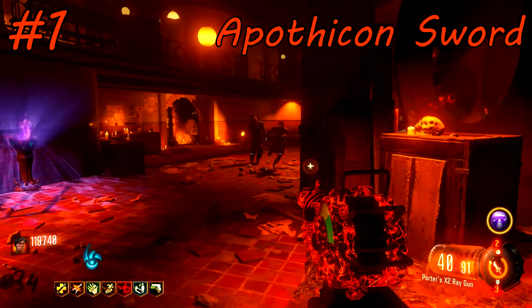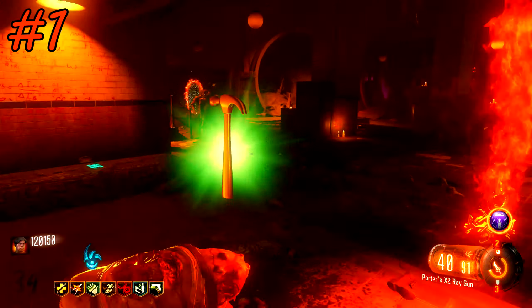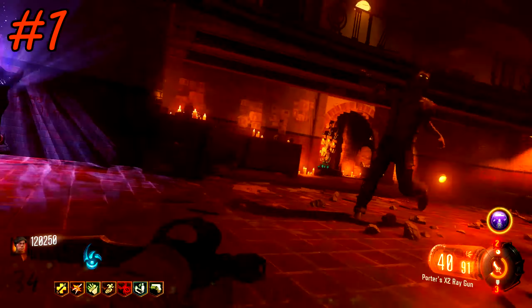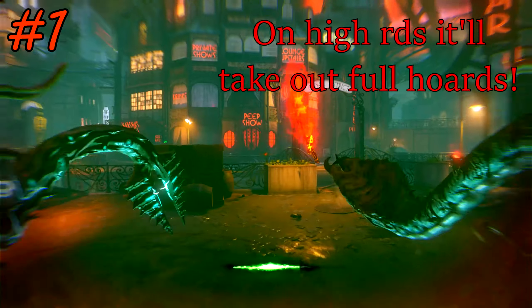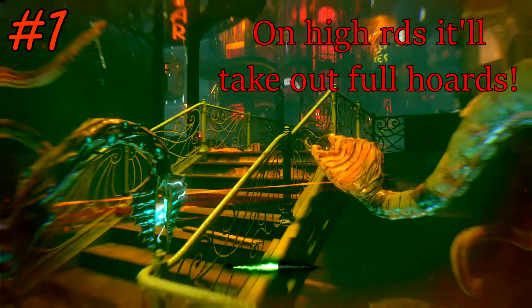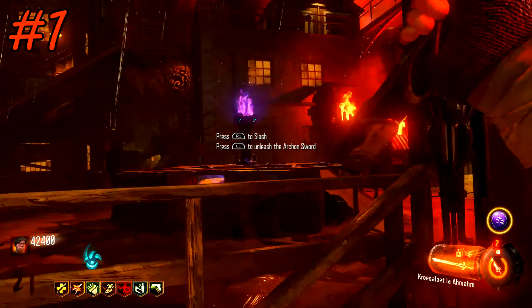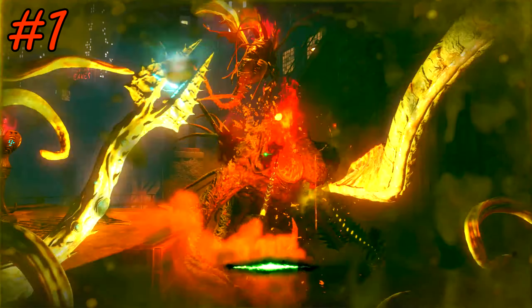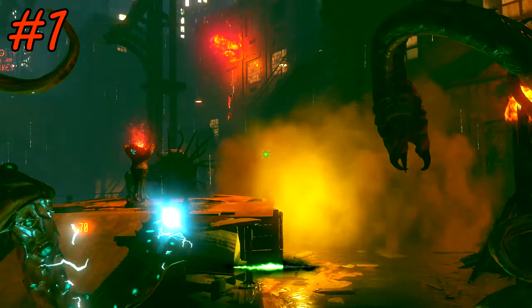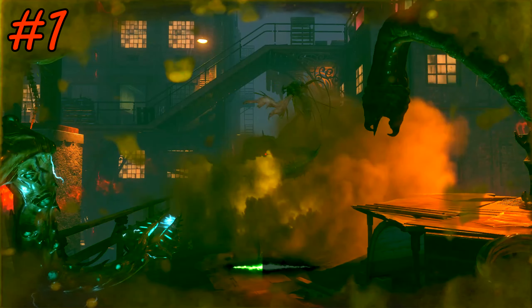Last but not least, we're talking about the Apothicon Sword. When you deploy the sword and swap back to your weapons, knifing will actually help the sword prioritize enemies in your location and lure it towards you. This is incredibly useful — deploy your sword, enter beast mode, and run around knifing or meleeing zombies, and the sword will just shred through everything you touch. You can deploy your sword, go into beast mode, and knife everything around you.